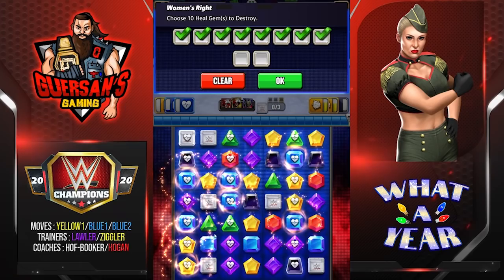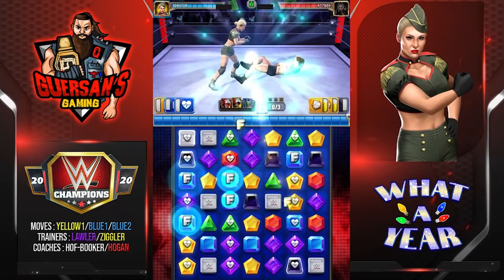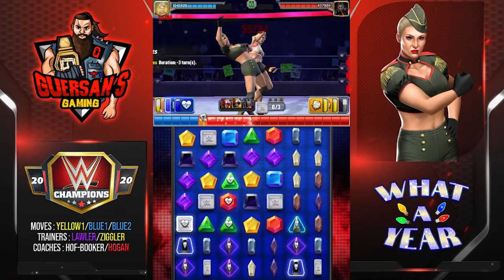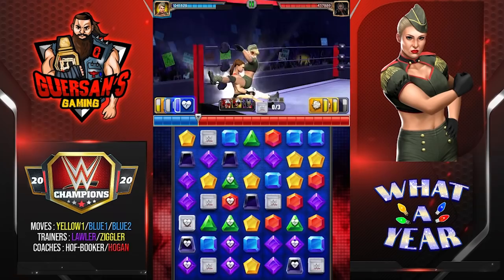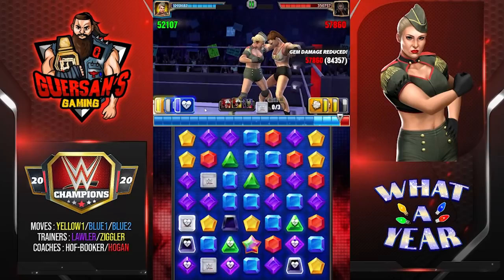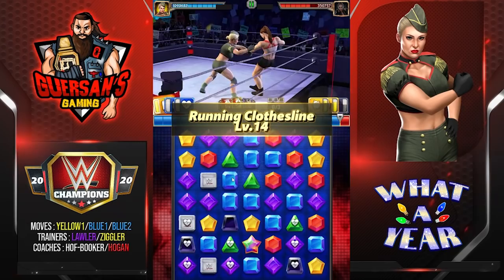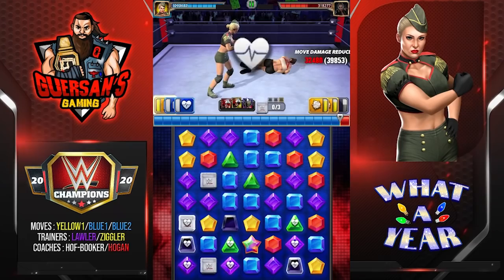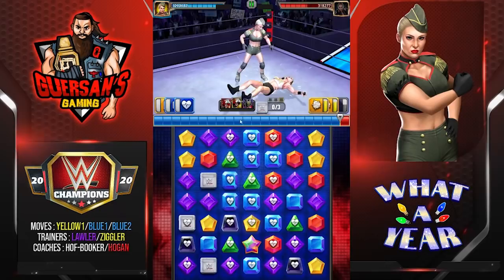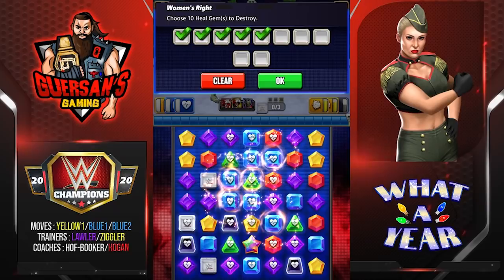One, two, three, four, six, seven, eight, nine, ten. Let's make yellow and I hope we get a match. This will give us seven blue.